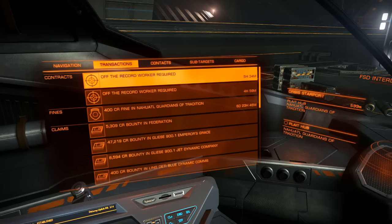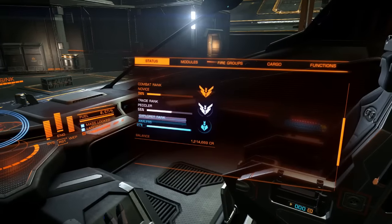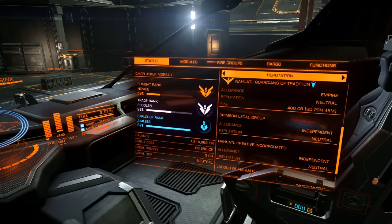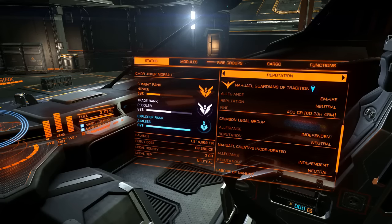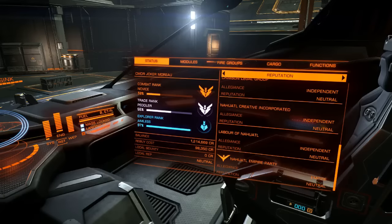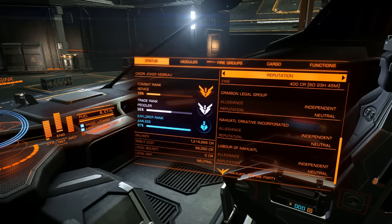That's one way to rank up in a major faction. The other way is to bounty hunt. When you bounty hunt, you're going to be looking for enemies of system factions that have sworn allegiance to the Empire. The enemies for these two Empire-aligned system factions are the Crimson Legal Group, Nehatal Creative Incorporated, and Labor of Nehatal.